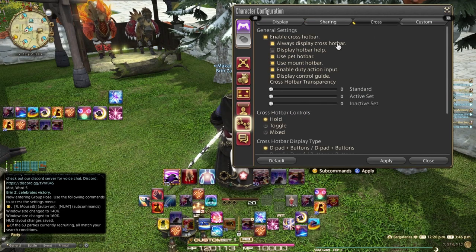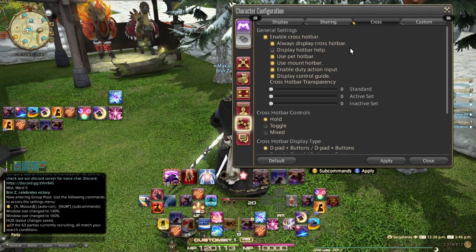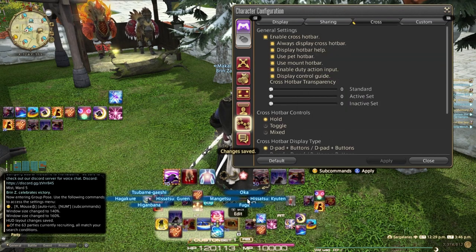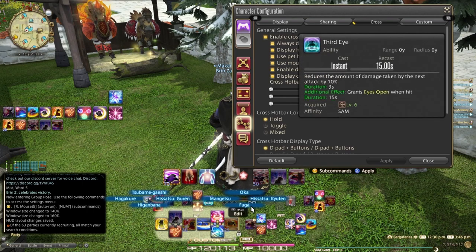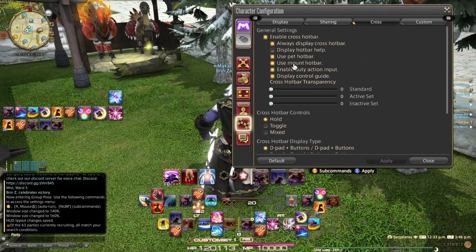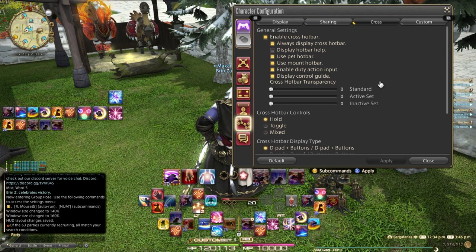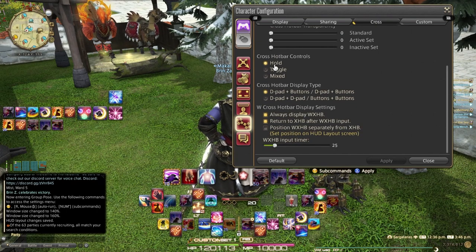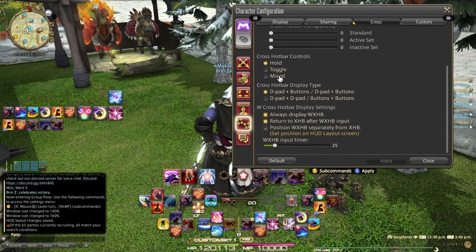Under the cross settings, I have 'enable crosshotbar' and 'always display crosshotbar' turned on. I have 'display crossbar help' turned off, but you can turn it on if needed — it shows skill names when you hold down the trigger, which can get a little busy. Once you're comfortable, you can turn off that display hotbar help to keep it clean. I have 'use pet hotbar,' 'use mount hotbar,' 'enable duty action input,' and 'display control guide' all turned on.